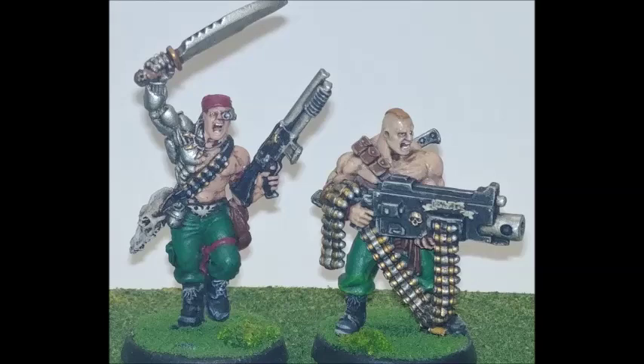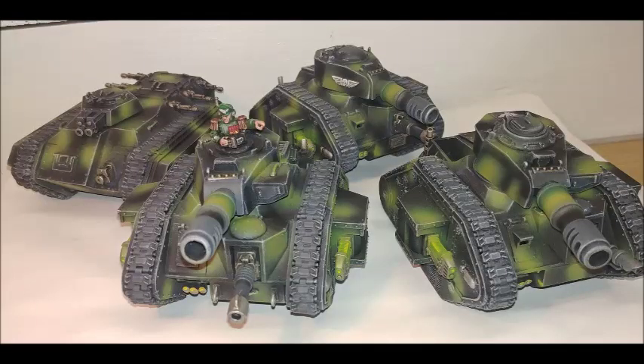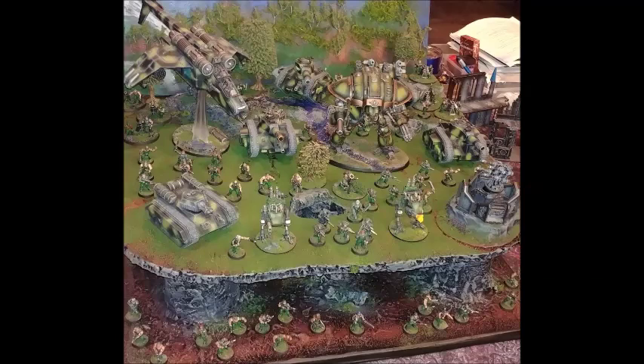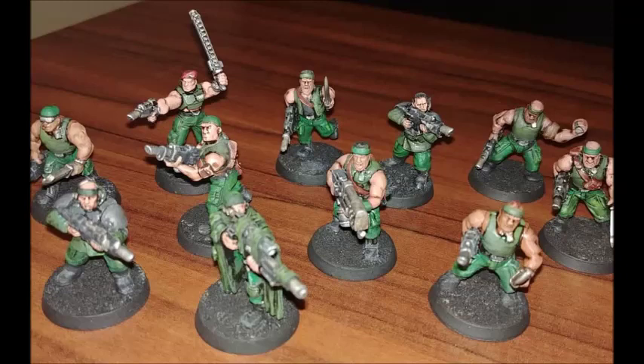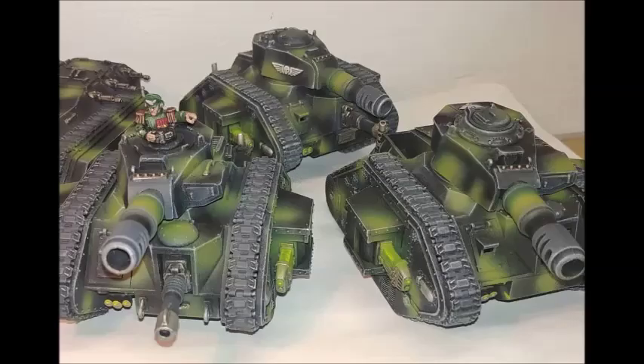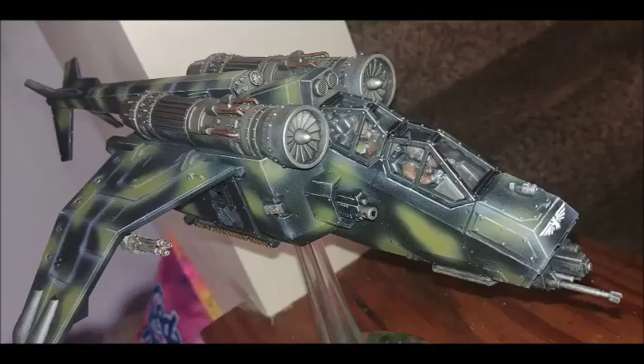Catachans love jungle warfare — a lot of their strength comes from field craft. Because of the nature of the jungle warfare they're involved in, their preferred special weapons are flamers. They don't really have a preferred heavy weapon, simply because dragging heavy weapons through the jungle is not ideal. They're also proficient close combat specialists. Every single Catachan has a large Catachan knife — double the size of a standard issue Imperial Guard pigsticker. At a minimum they have a Catachan Fang, which is essentially a machete for cutting through undergrowth but also for getting up close to the enemy.